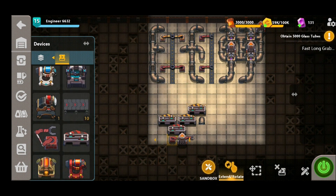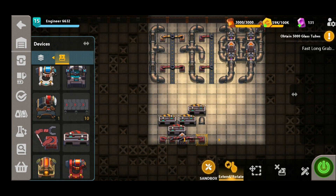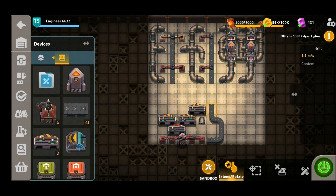We've also got a little bit of space at the bottom here next to the synthesizer, so we're going to use two sets of long grabbers on either side to provide a couple of extra channels of sulfur powder, just to get the most output that we possibly can out of this build.